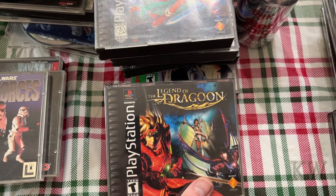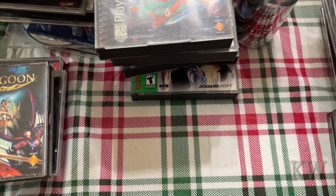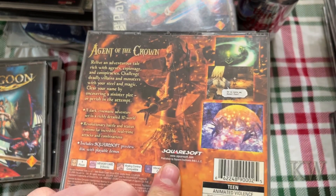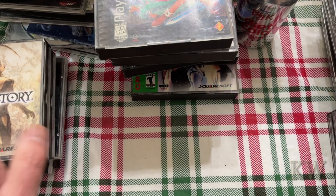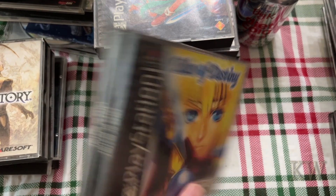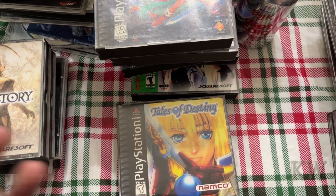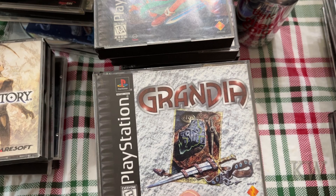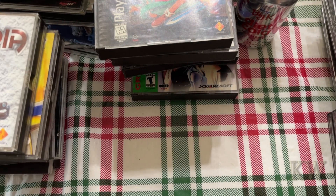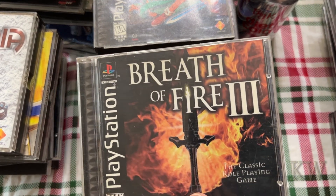Legend of the Dragoon — a nice big thick one. Vagrant Story — looks very interesting to play, very colorful. I gotta try some of these, I haven't had time to play a lot of them. Tales of Destiny from Namco — kind of cool looking. Grandia — yeah, some of these I've never even heard of. Breath of Fire 3 — the classic role-playing game.